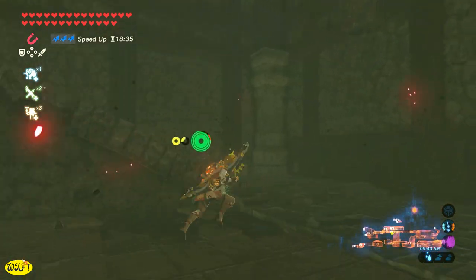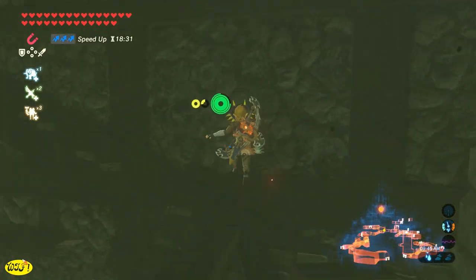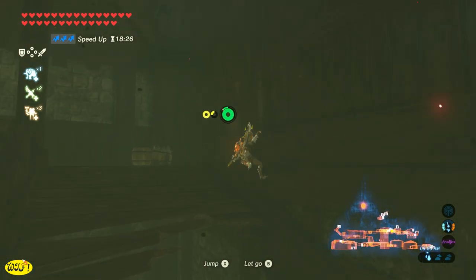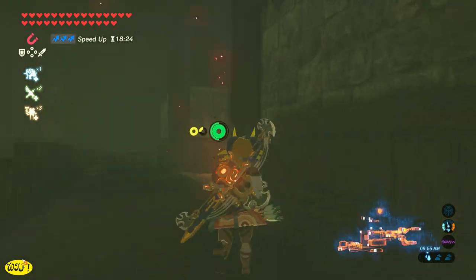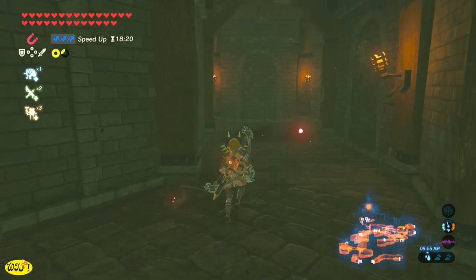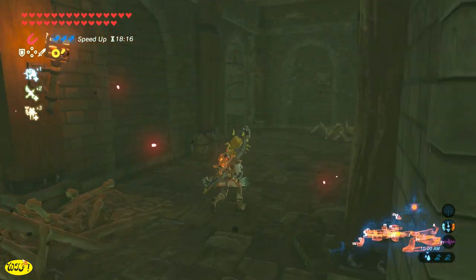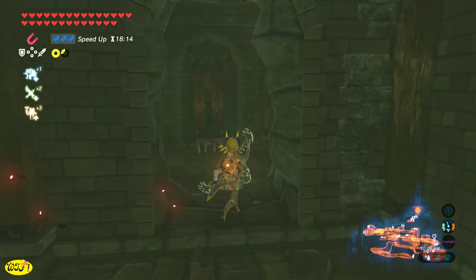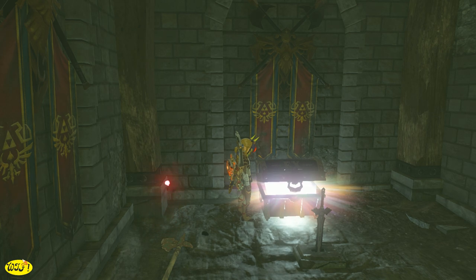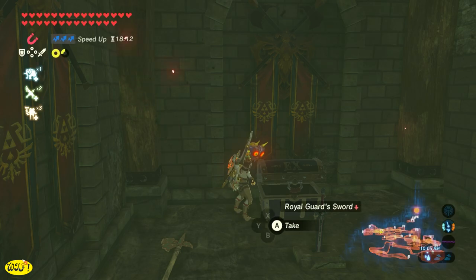At the end of the hallway you're going to see some doors that are cracked open. Typically there's a Moblin in here, but I've already killed him. Then you're going to see some broken steps, so we just want to shimmy up the wall to get up the steps. Let's make our way down the hall, take a left, and go all the way to the end. You're going to see a broken wall — just use your bombs and bomb through it. This is where we're going to find the Royal Guard uniform, and also where you can get the Royal Guard sword.